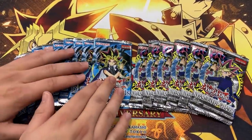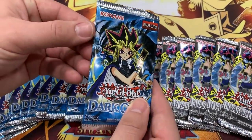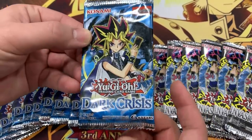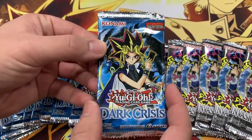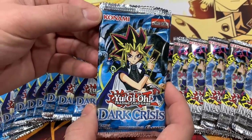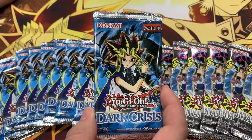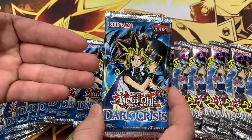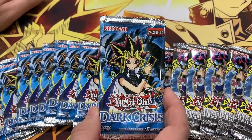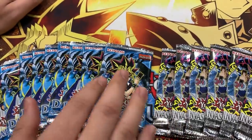Let's talk about a couple in Dark Crisis. Dark Crisis has DD Warrior Lady, Reflect Bounder — if you guys remember Reflect Bounder, that was used as one of the more popular light monsters in the Chaos deck back in the day. Then of course you have Skull Archfiend of Lightning, Vampire Lords in here, that'd just be cool to pull. As well as the Almighty in the back — Exodia — because for some reason I cannot pull that guy, and I would really like to pull him for you guys.